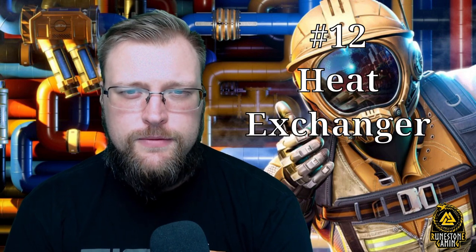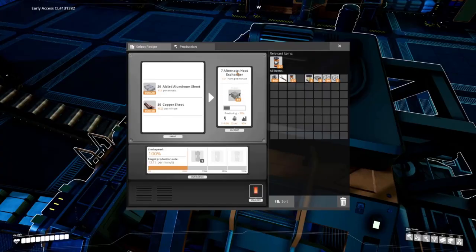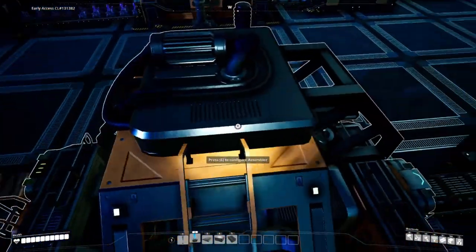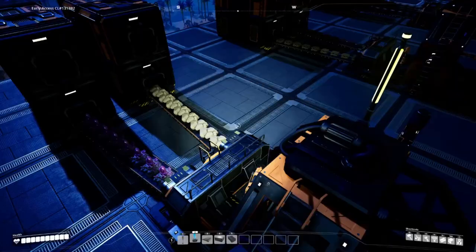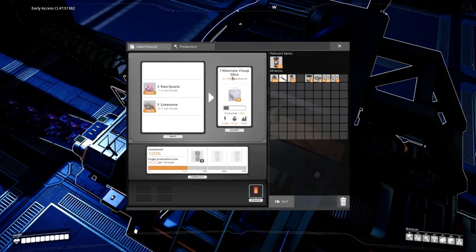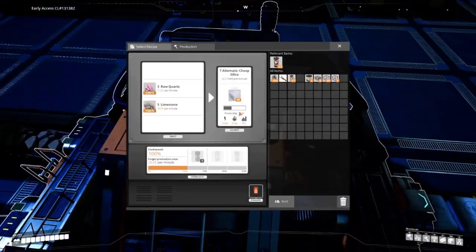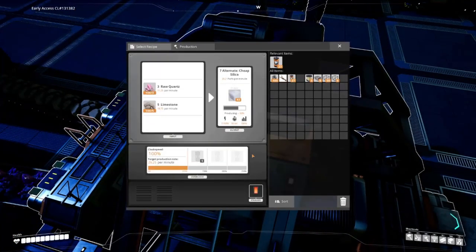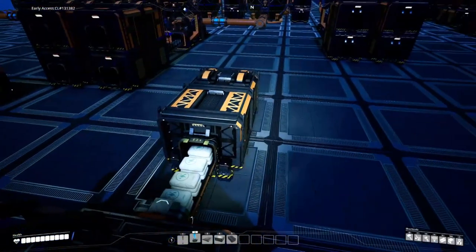Sitting at number 12 is Heat Exchanger — a great alternative recipe for heatsinks. Heatsinks traditionally use oil, and this is an oil-free heatsink, which is really cool. It also extends the life of your bauxite. Sitting at number 11 is Cheap Silica. While Cheap Silica sure isn't cheap — it requires way more machines and has a lower output — it does extend the life of a rare resource: Quartz. Use this endgame to maximize your quartz nodes. It's a really nice way to use up some of that unused limestone in and around your base.